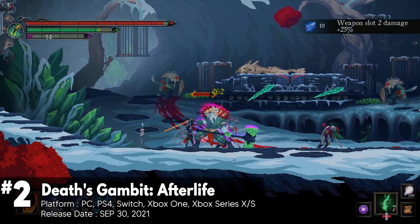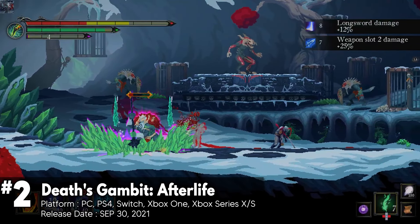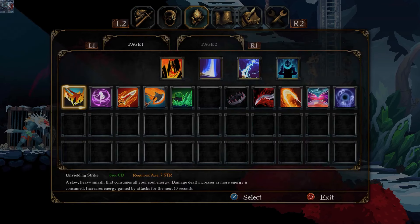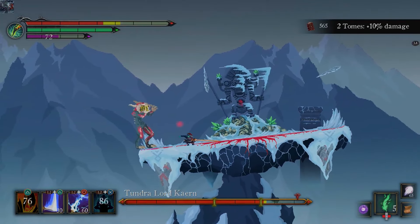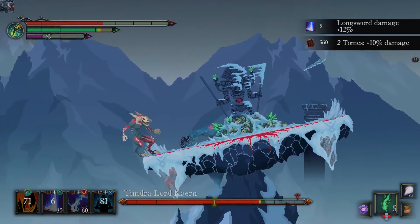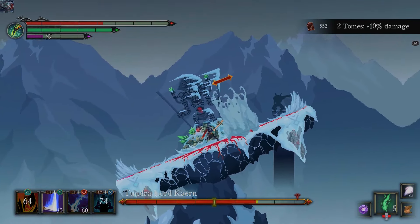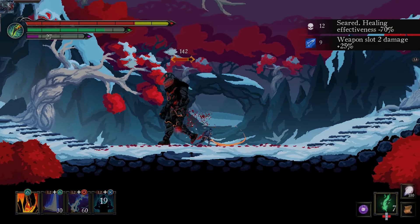Death's Gambit: Afterlife is an extended version of the original Death's Gambit. This game is a 2D Souls-like action RPG with Metroidvania elements. Players will find a robust skill tree and a variety of abilities to unlock, along with tough boss battles that will test their skills. The game's platforming is well done and encourages exploration and backtracking to uncover new areas and items. The death mechanic is fairly forgiving, allowing players to respawn at the last Death Idol statue they visited with all of their collected essence. However, losing healing feathers on death can be a bit frustrating.